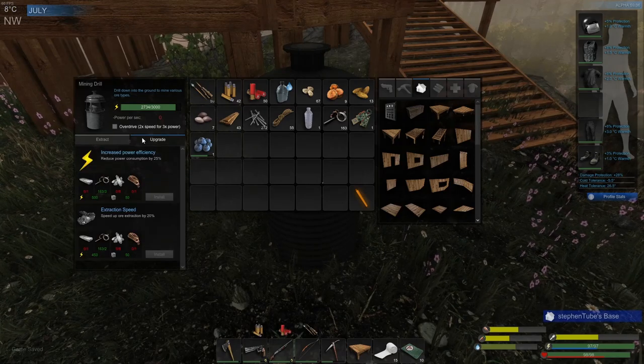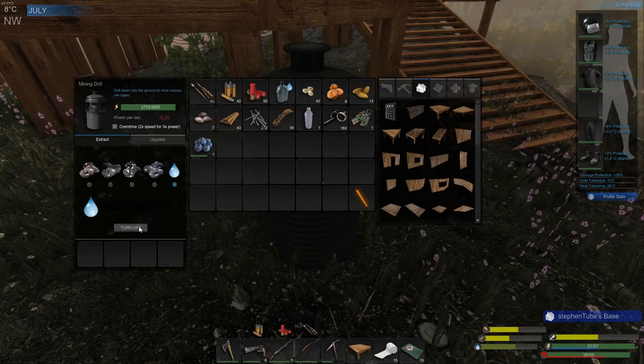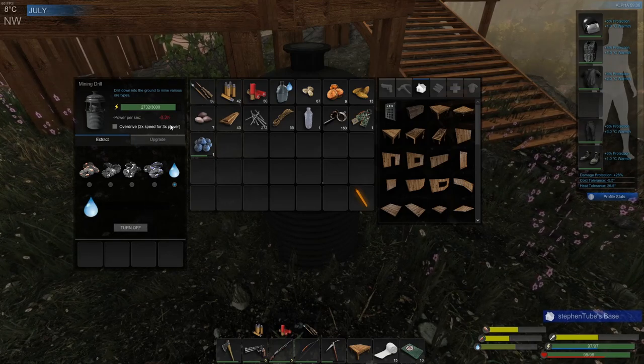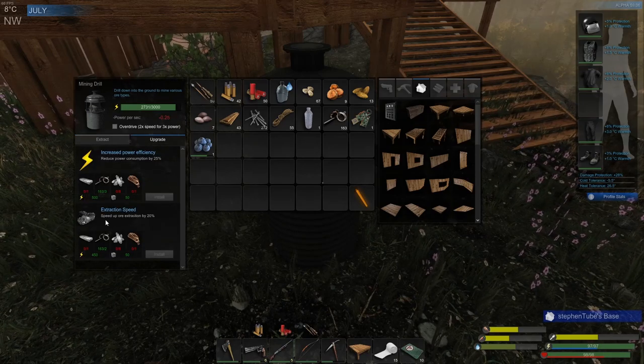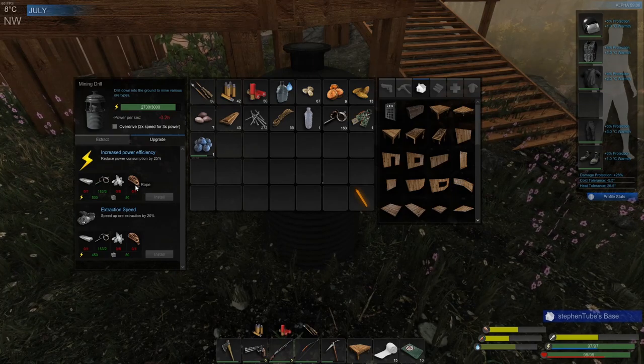All right, perfect — just before it gets too dark. 0.25 power and efficiency: reduce power consumption, speed up extraction by 20 percent. I definitely like this one.